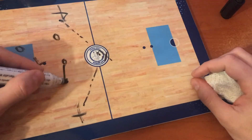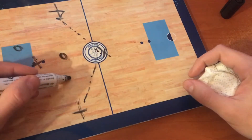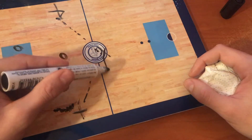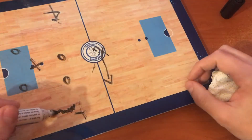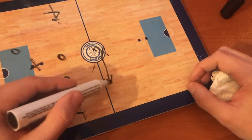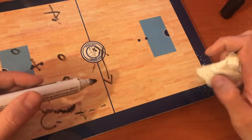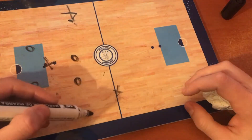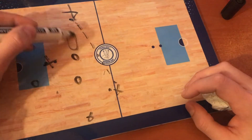That is when things start to happen, because obviously these two players have to come here and this one has to come to the middle. Then this player can maybe enter a bit, and this player will open a bit, so this player can make a pass, maybe still skate, try to shoot if he cannot, go halfway and open up the wall again.